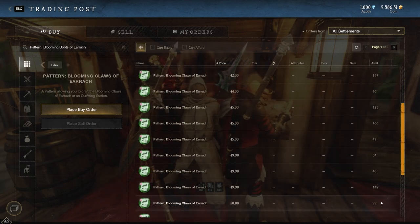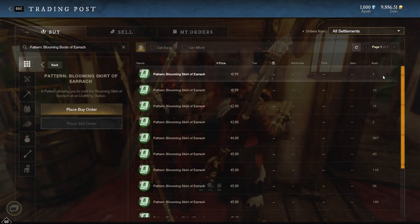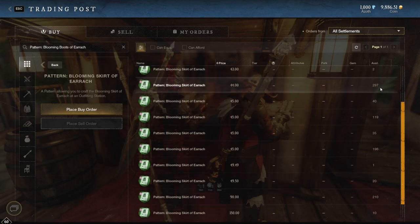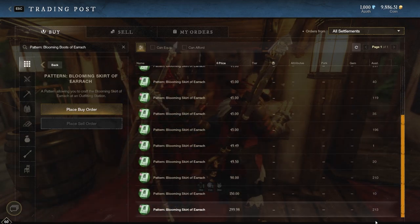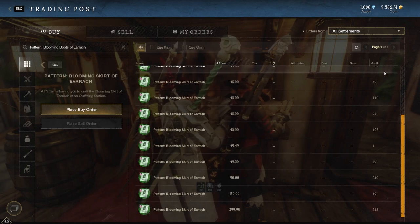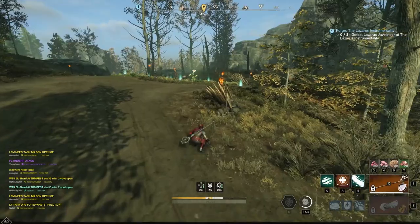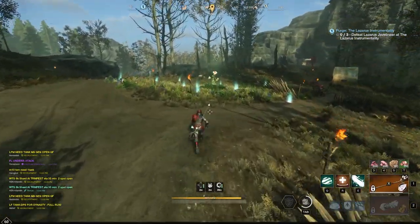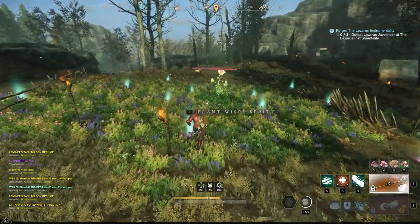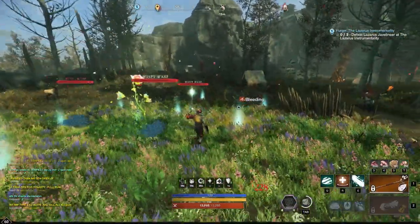It's not going to be your long-term gold-making option, in my opinion, unless you simply use these patterns for crafting BIS. If you want to just gamble, hit the slot machine, and buy as many patterns as you can and try to pump out BIS items to sell, you can do that. But for those of you who aren't looking to do that kind of flip, what do I think is the better alternative to actually making money?